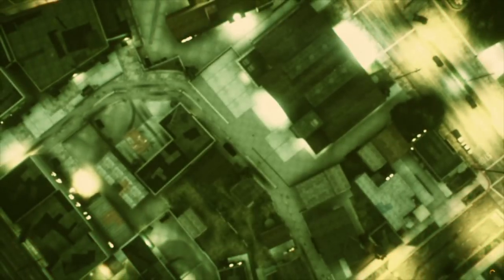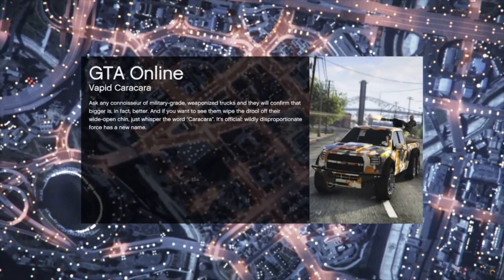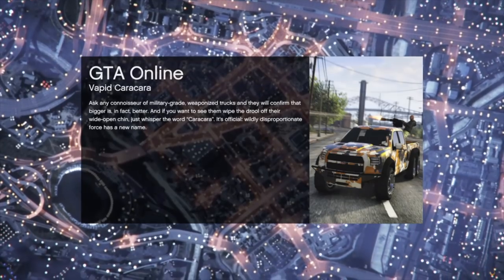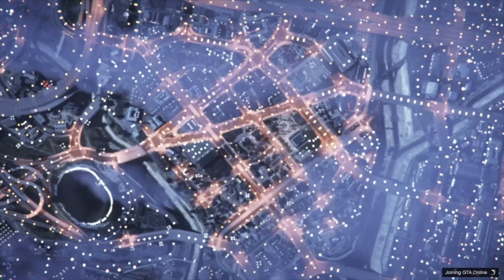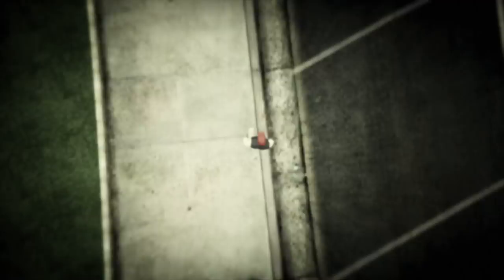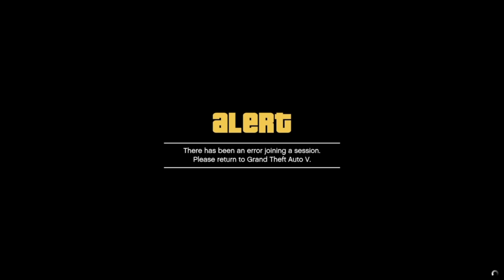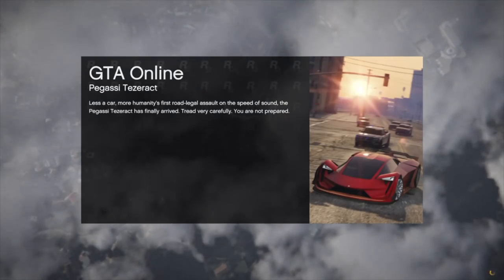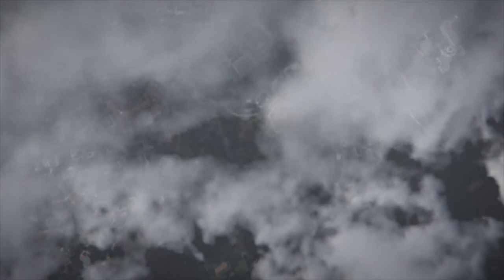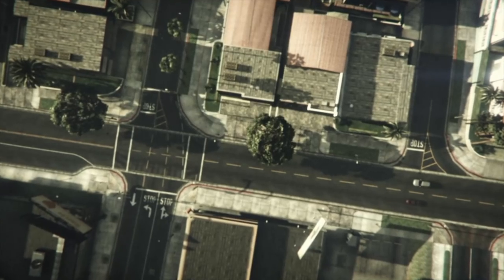Now we're back on our console, in story mode, and we just want to start up an invite only session one more time. This part we're pretty much done — we're just going to see what merged. If it automatically kicks you back to story again, no problem — you'll see kind of a flash of the outfit so you know it's worked. Just go into an invite only session again, no big deal.